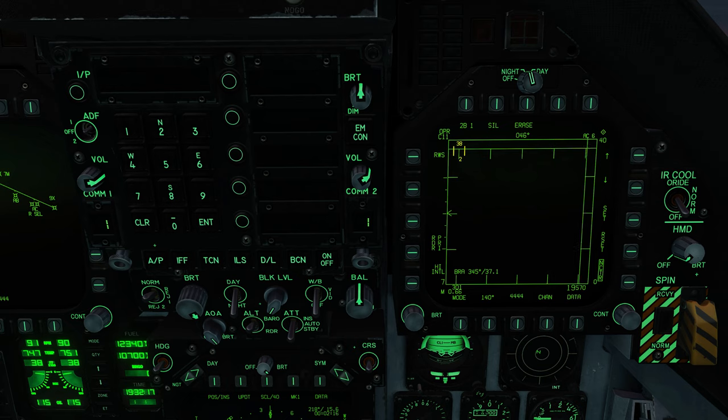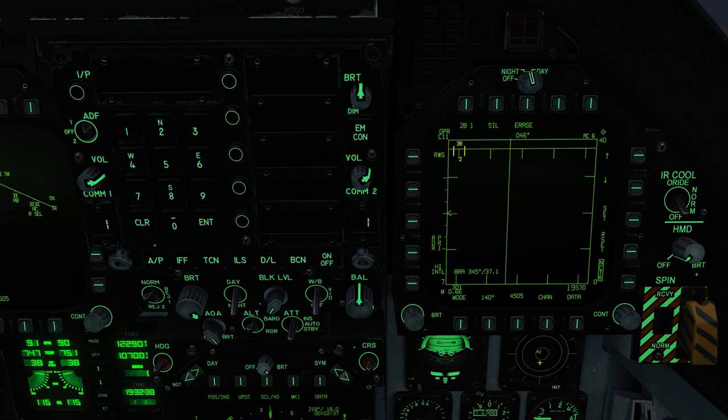With single target track, when we lock a target, 100% of our radar energy goes into keeping track of that target. This means the hostile aircraft's RWR is going crazy, letting him know that someone's locking him and he's very likely to be fired on — so he goes into a defensive position or maybe fires on you first. The other problem with single target track is we lose all visibility of the rest of the sky.